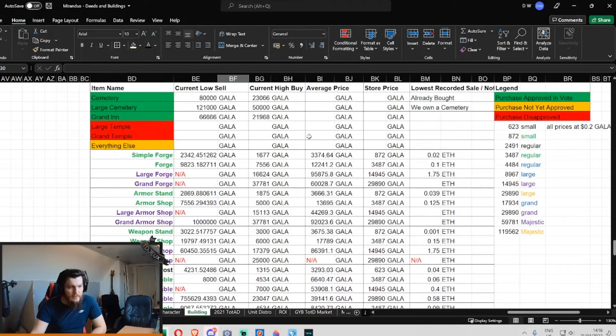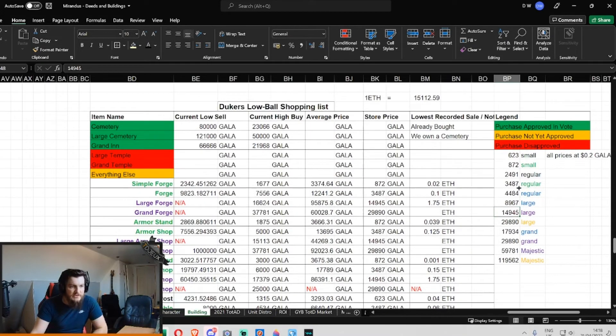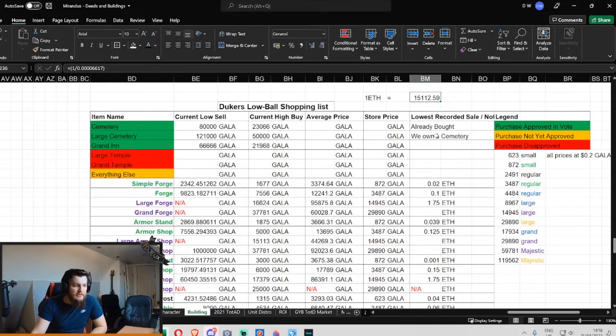Here's the pricing for the buildings. This is a standard formula — I haven't actually reverse-engineered it, but essentially it's just a basic function of the size versus the rarity, and it comes out to these values. Gala at the time when I made the spreadsheet, which was about five days ago, one eighth equaled 15,000 Gala.